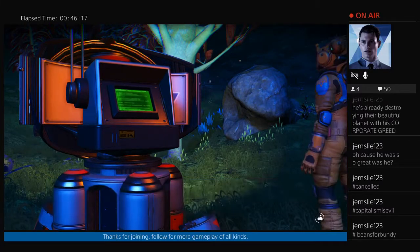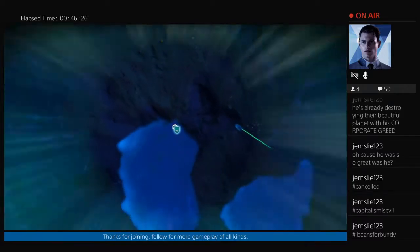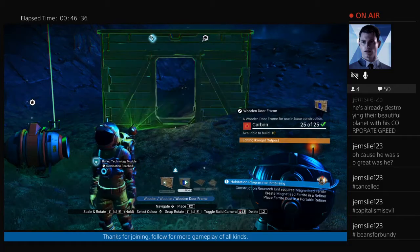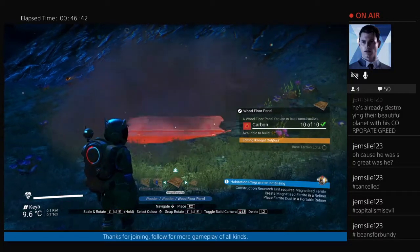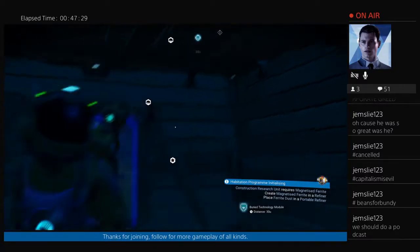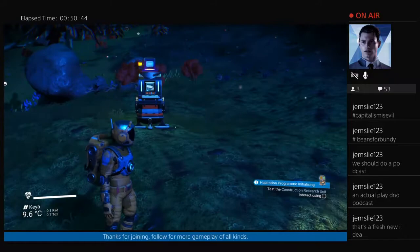Yep, no prior claims — so let's claim this as a base. Perhaps not the best location, but it's next to this technology module. Good. Now I can build... I've got enough carbon. Yes! Let's build a little base thing over here. Yep. Now that's a better base. Oh, look at this — a little housey! My safe little house. Portable Construction Research Units. Here we go. Building up a proper little base here.